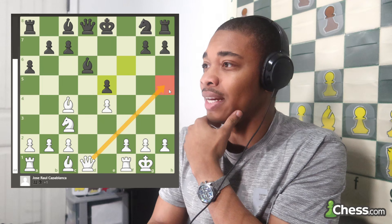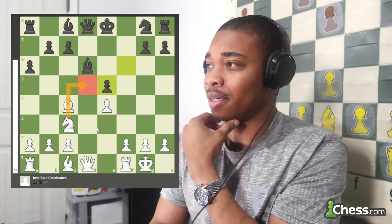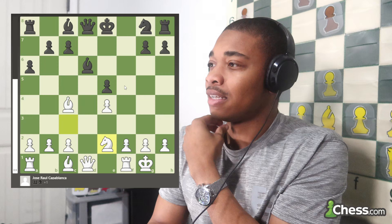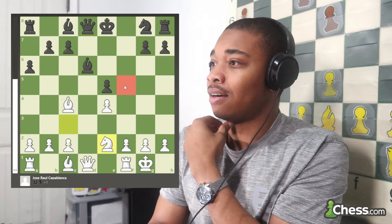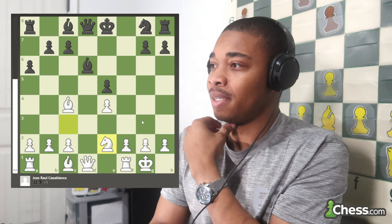Now the queen H5 move is very present in the position. Knight to E2 — the goal is very simple. Capablanca wanted to get this knight on the F5 or H5 square, because now there are a whole lot of light squares that are weak in black's position.